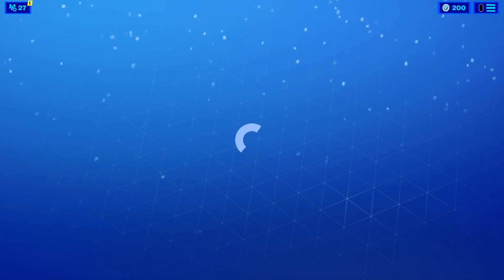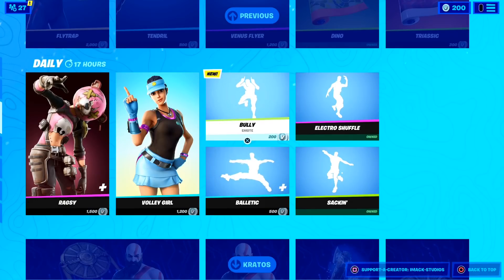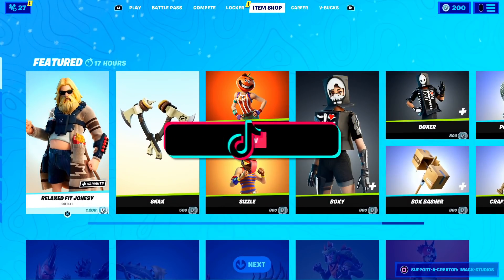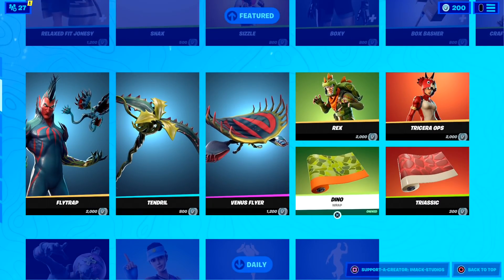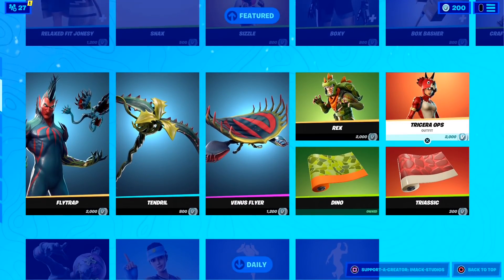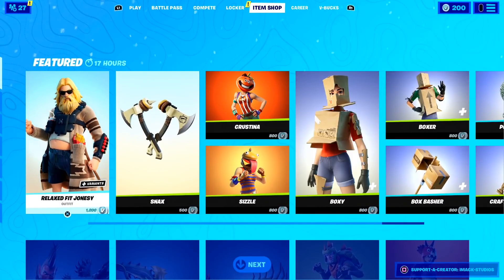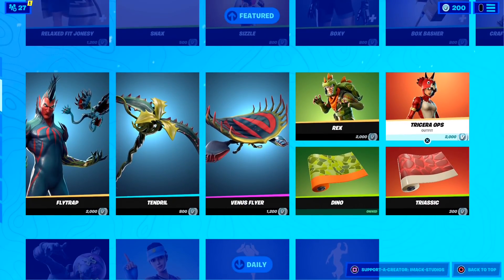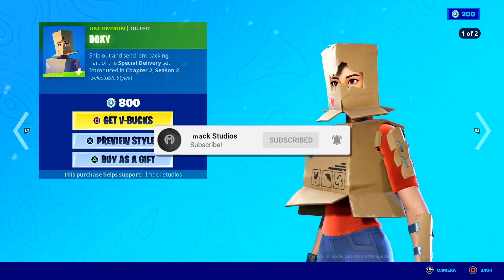The reason you actually clicked on this video is to find the new return release date of the Super Hero skins in the Fortnite item shop. These skins normally release around once a month in the shop, which is honestly pretty crazy. Considering the last time they released was mid-December, they are going to be releasing sometime within the next week in the Fortnite item shop. At this point in time we don't have an exact return release date — all we know is that it's going to be within the next week. I'm going to be keeping you guys updated here on the channel, so make sure you are subscribed with the post notification bell turned on so you never miss another video.